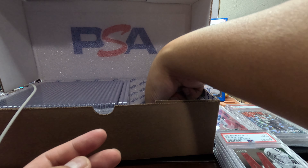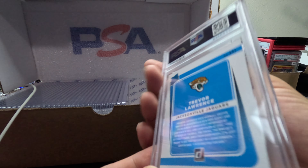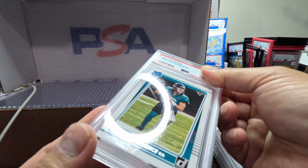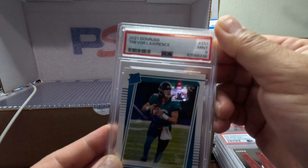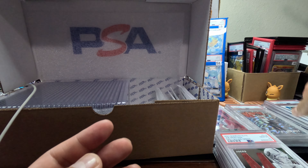We're doing pretty well with the Gem Mint 10s. We got a Trevor Lawrence — Trevor Lawrence, just a rookie rated rookie. We have a Mint 9, not bad.